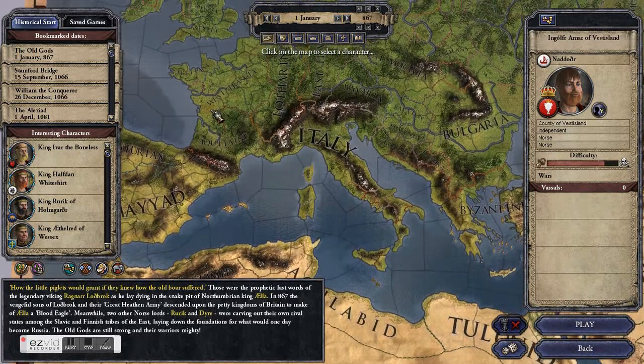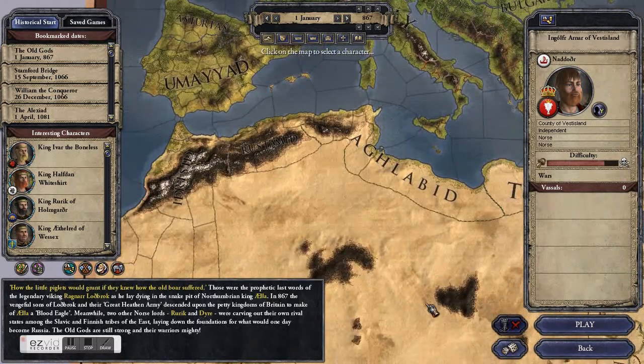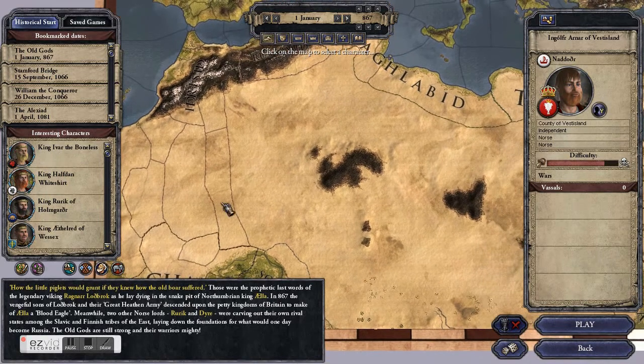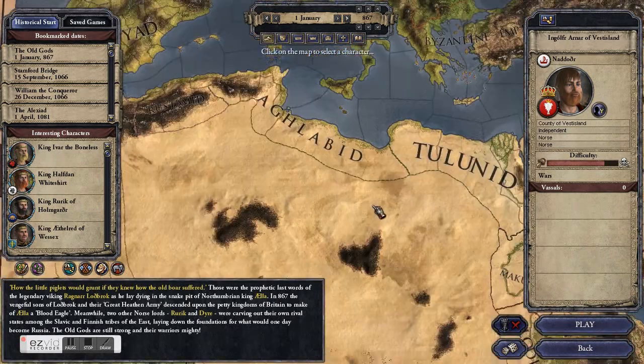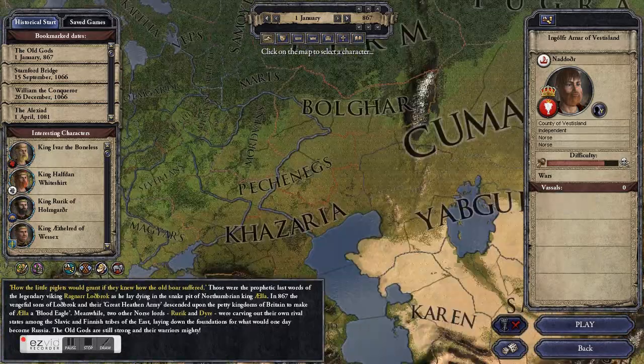The first map mode is the terrain map mode. It shows you the different terrain — deserts, forests, mountains and the like — but it is not particularly informative.